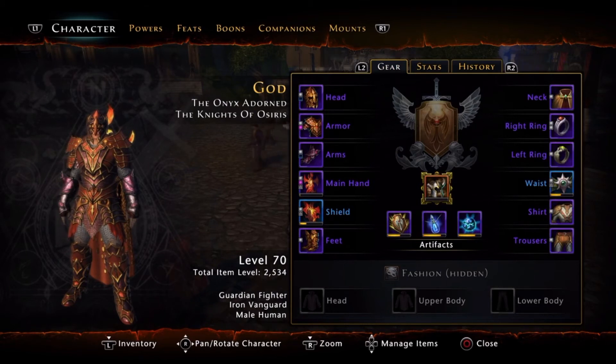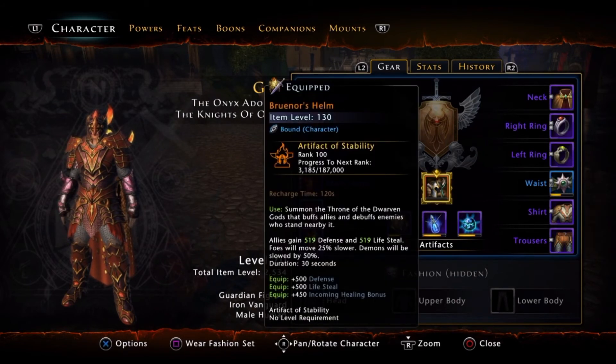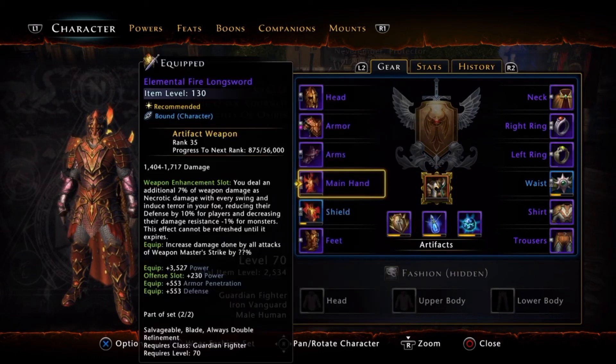Let's show you my stats — my stats are pretty good, but I feel like with a cleric I do a lot more. Clerics buff guardian fighters a lot. Here's a quick story: I had two clerics in the party and I looked up my defense — it was almost 20,000. I was like whoa, that's really insane.